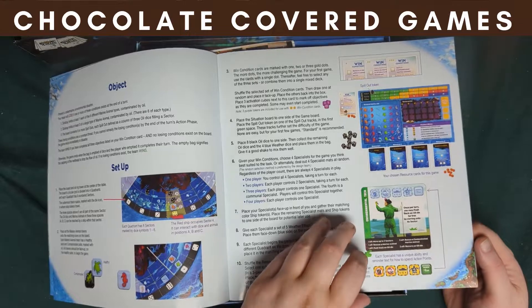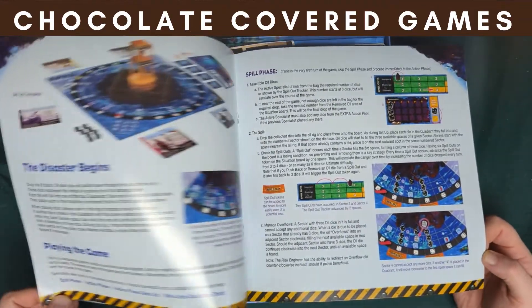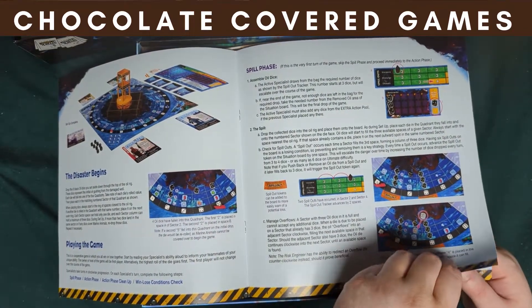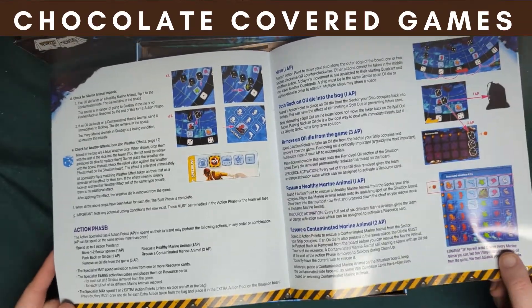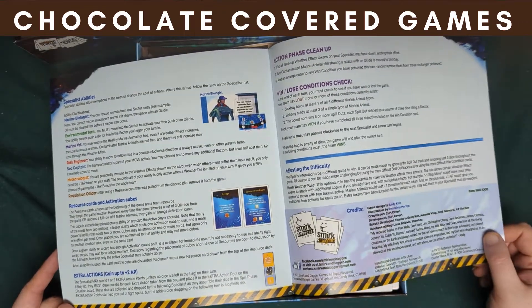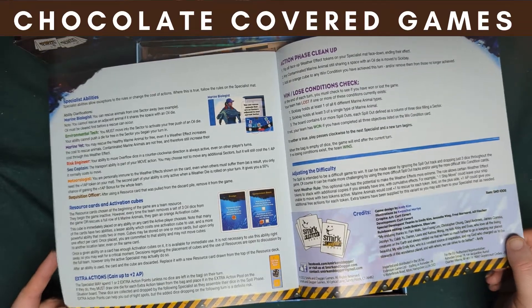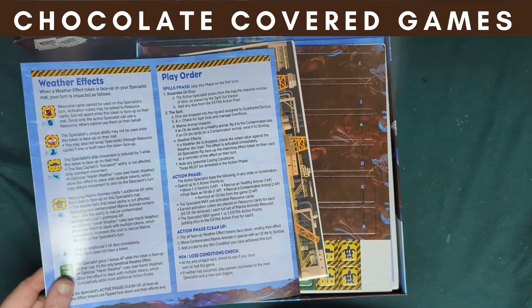Here's the rulebook. Nice, vibrant, large print, which is nice. My brother and I play a lot of smaller games, so most of the text is super tiny. But I can read this from here — sitting about two and a half feet away from the words and I can still make it out. Very nice.